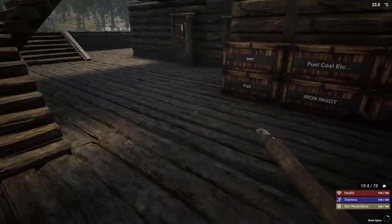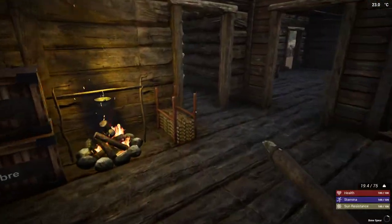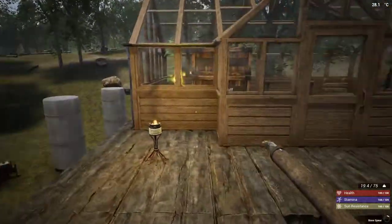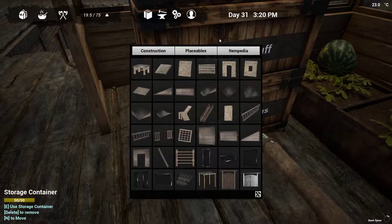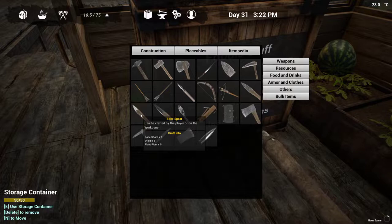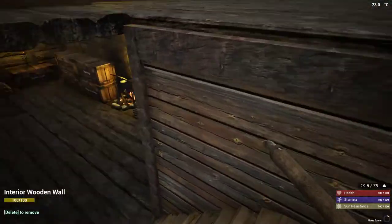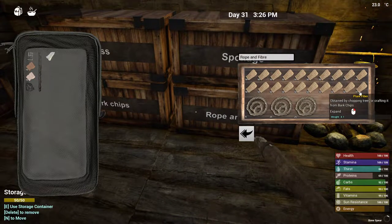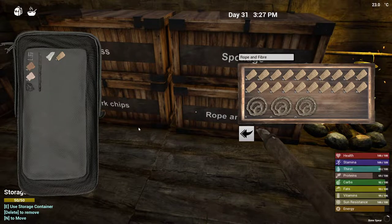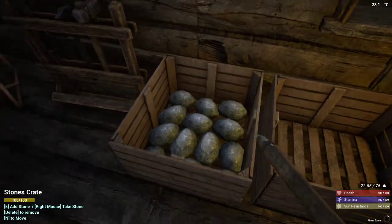We're basically not carrying anything. I need to make a spear. Where would a broken bone be? Maybe — yes, there we go, there's a broken bone. I don't actually remember how to do this. Bone spears are three sticks and five plant fibers. I think we can carry that around. Five plant fibers, and two more sticks, plus one for an axe and a rock.